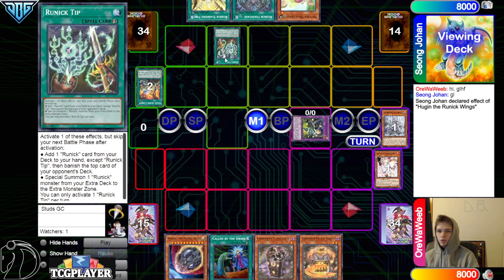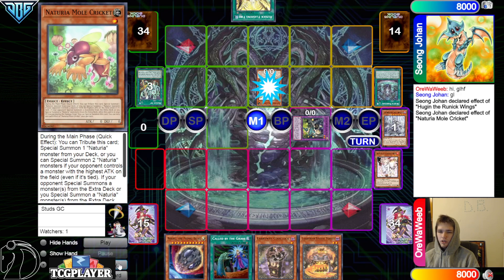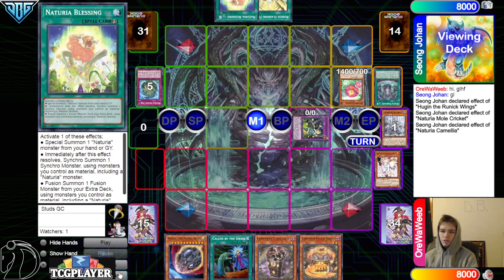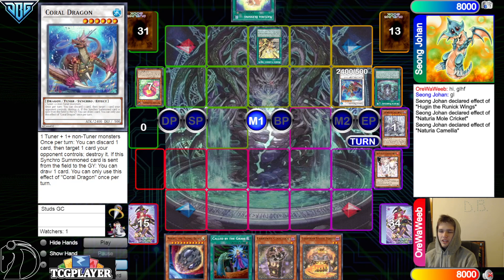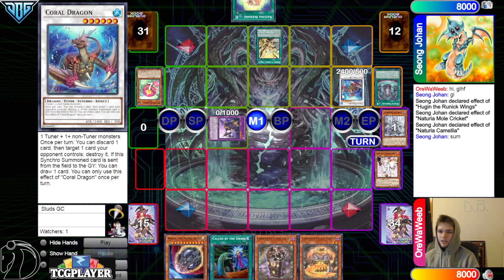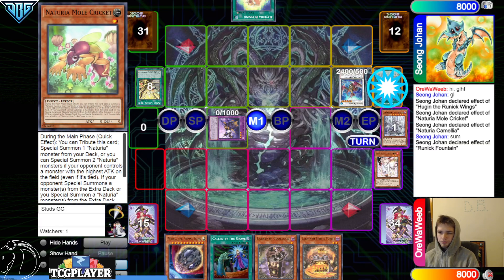Search Fountain, banish Lady, activate Fountain, normal summon Mole Cricket. Mole Cricket effect tribute, go special, bring out Camilla, and then Camilla effect. Camilla is gonna dump Sacred Tree, Sacred Tree grabs the Cheerio Blessings, synchro off, make Coral Dragon, then activate Flashing Fire to summon out Fangs. If you start with Mole Cricket this is summon five, so you can't make floor — summon five but Mole Cricket ungraveyard is broken.